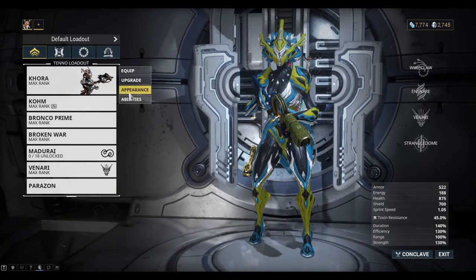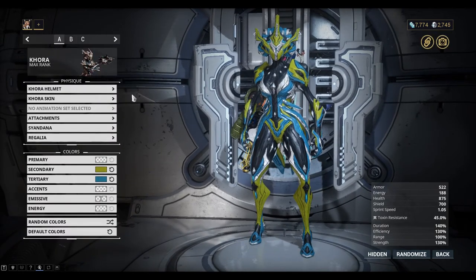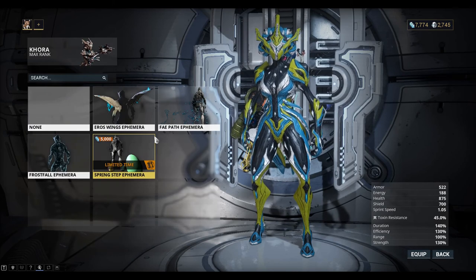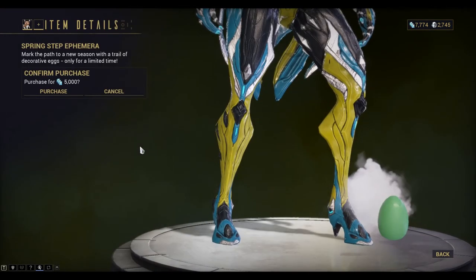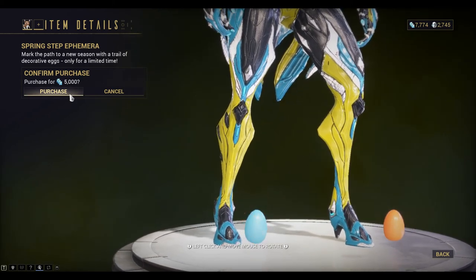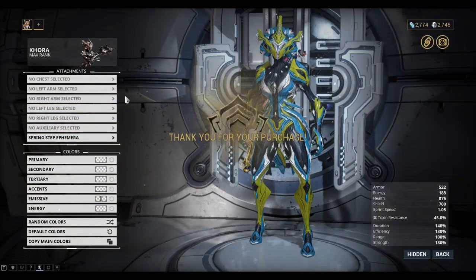Have a look at your Warframe appearance and click on attachments, and go to the ephemera down the bottom there. This is where you get the Spring Step ephemera which is 5,000 credits. And that's the one that will drop the Easter eggs behind you when you're running, so that's pretty cool. I'll pick that up.